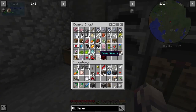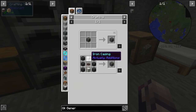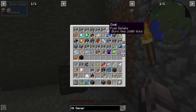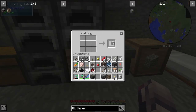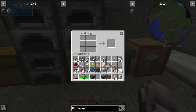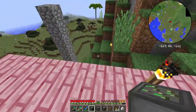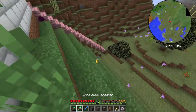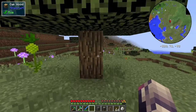So we've got the canola press, we've got the fermentation, and I think we'll need an oil generator of some sort. We'll stick with Actually Additions for now - that sounds like a good option. Two iron casings, which require sticks, and black quartz. And there is an oil generator. Where are we going to place this thing? I think we could just come down here, clear this out a little bit, and do that here probably. Let me do that and I'll be right back.